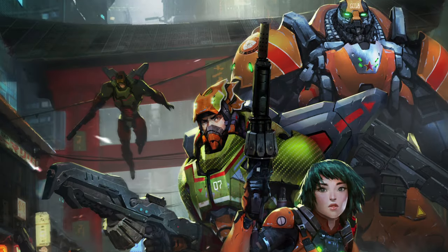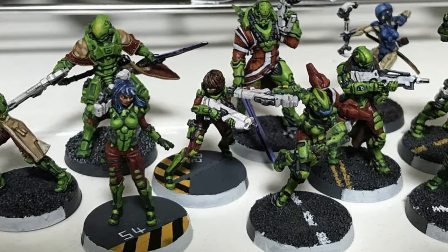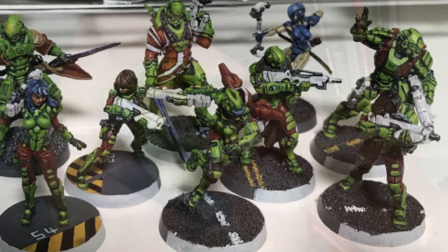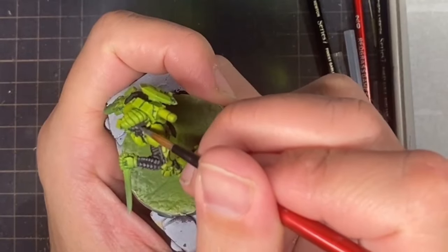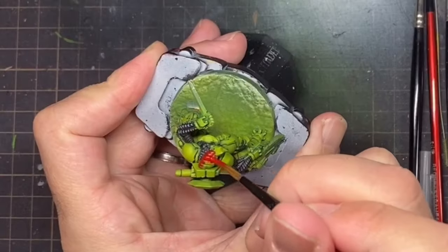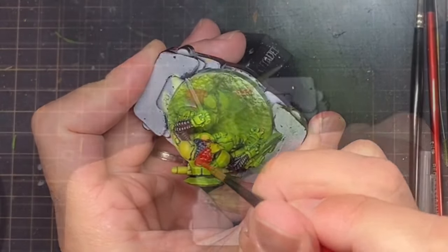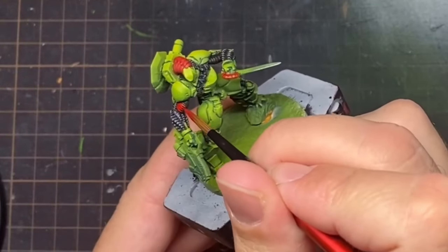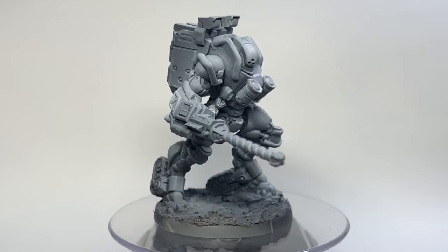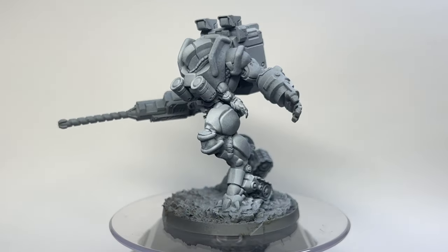Yuqing were one of my first and favourite factions from Infinity, and when I started painting them I went for a bright green colour scheme trimmed with red. I did a video painting my favourite Infinity miniature in this colour scheme, which you can check out in the link at the top of the video. It's been a while since I painted any Yuqing, so with Tag Raid it was an opportunity to enjoy painting a large tag in my army's green.